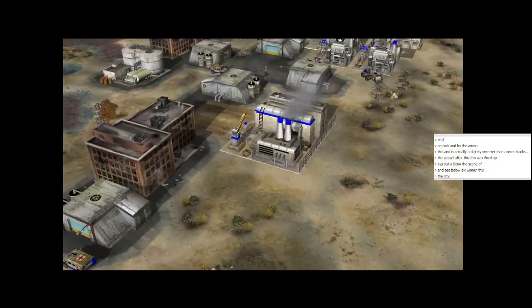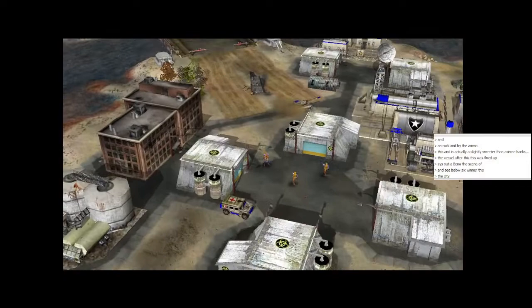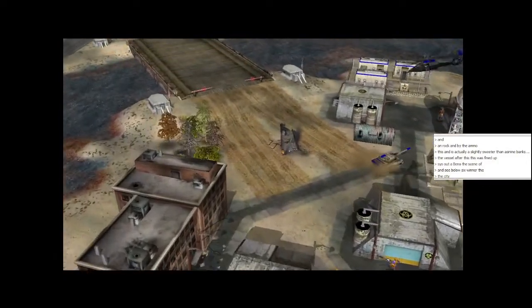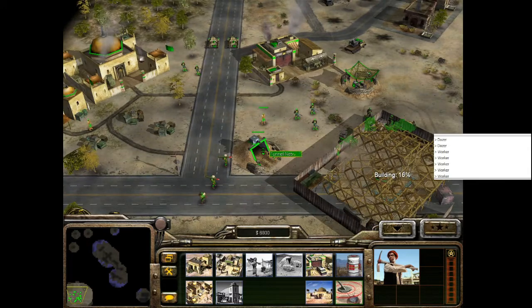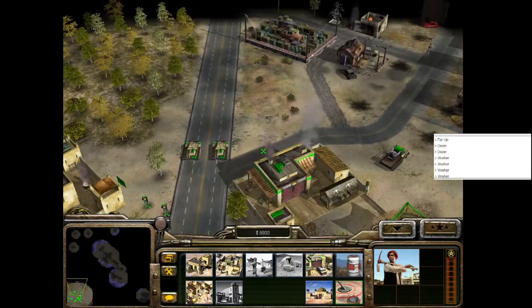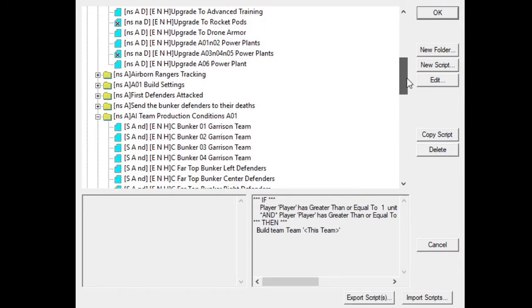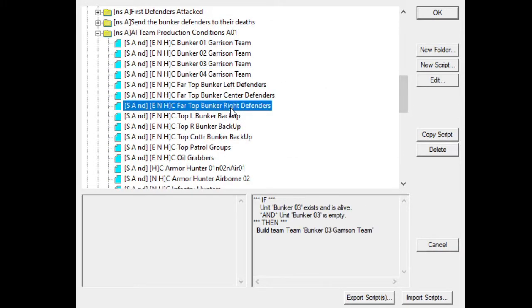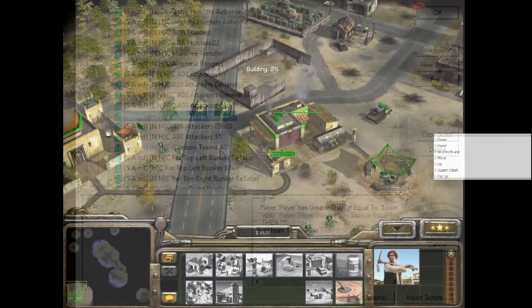Mission 5 is probably one of the funner missions in this campaign. You have two objectives: capture four toxic bunkers and wipe out all US forces on the map. You get access to most of your tech tree, including the black market. Meanwhile, the AI is scripted to be fairly responsive to your actions, researching upgrades and tailoring squads depending on your playstyle. Too bad the snare GLA comp of quad buggy is enough to kick their asses.